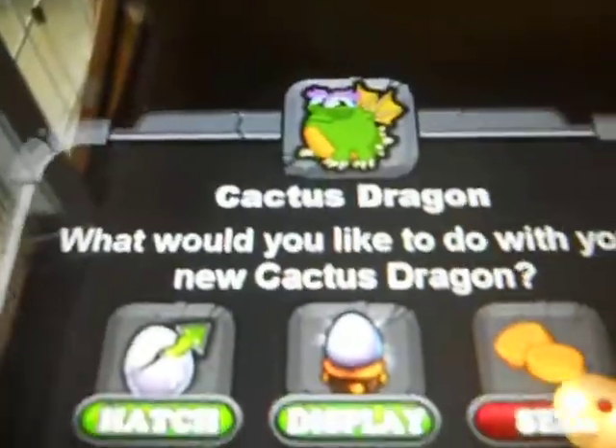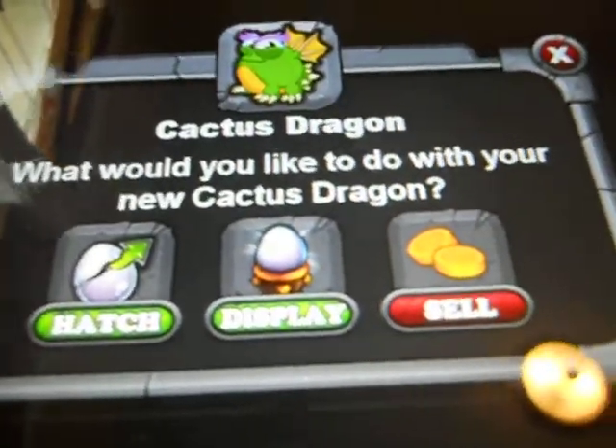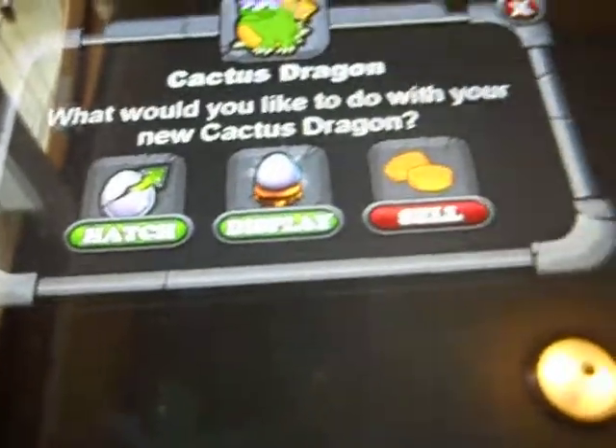Once you get a dragon — you guys already know this, but I'm just going to go over it on this one — you can either hatch, display, or sell. I'm going to hatch it.